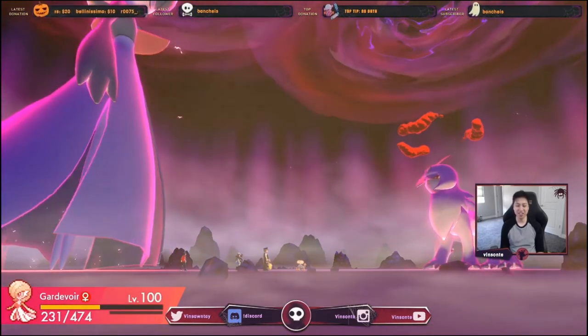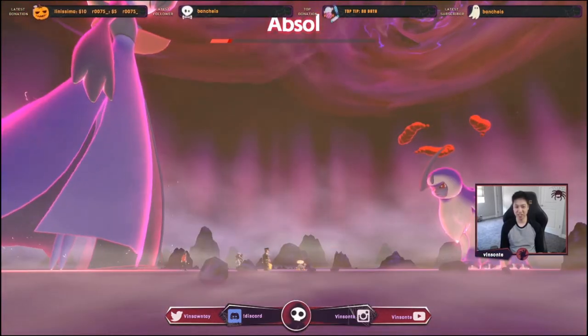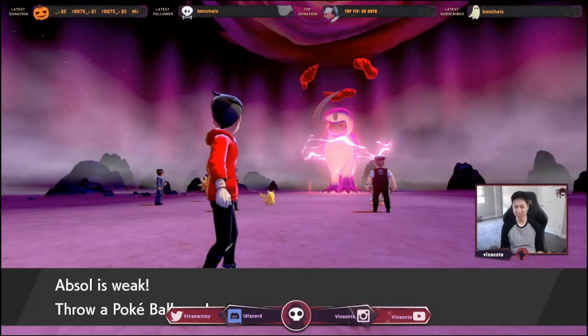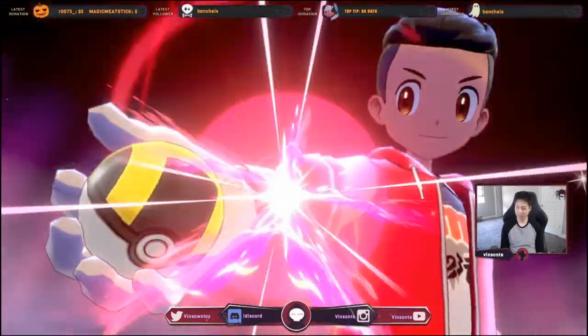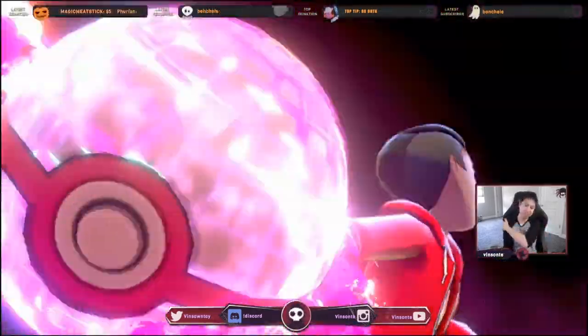Knock Off can't just do damage without actually knocking off held items. Some Rock Throws landed. A host-guaranteed catch — I'd like to save my other balls for hidden ability hunts.